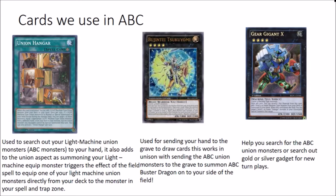Continuing on with this topic, we play Union Hanger. Union Hanger is there to search for the light machine union monsters upon activation, and of course if you normal or special summon a light machine union monster, you can equip one light machine union monster from your deck with a different name. Unfortunately you cannot special summon that equipped union monster, which is unfortunate but cards have their limits.